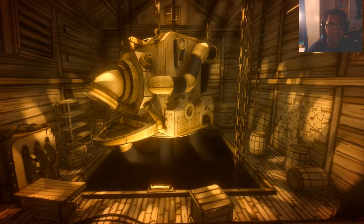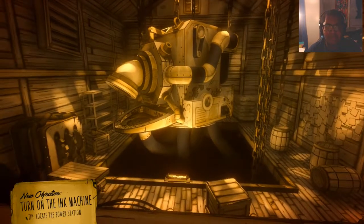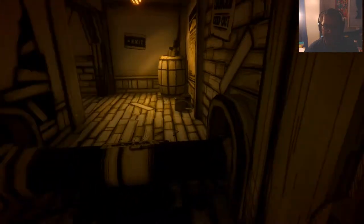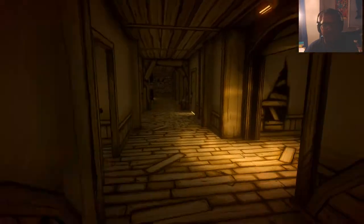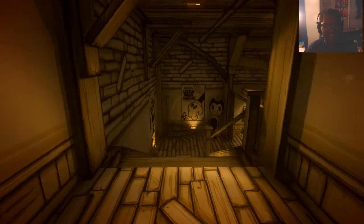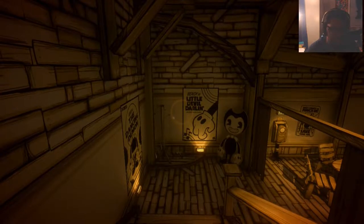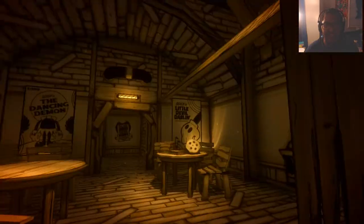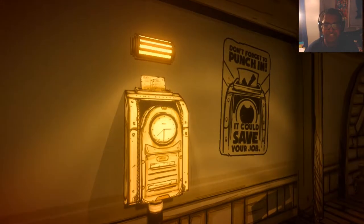Now that is an ink machine. Look at that beauty — hunk of machinery. Whoa, that's a lot of tubes down there. Yikes. Turn on the ink machine — locate the power station. We gotta turn it on. This door wasn't open before, was it? Also let me just turn the mic a little bit — hopefully you guys can hear me a little more clearly. This is the break room, I'm guessing, from all the tables and chairs.